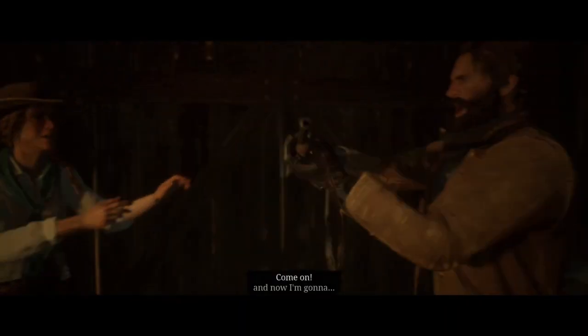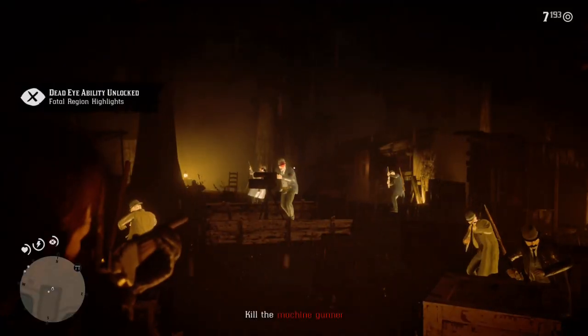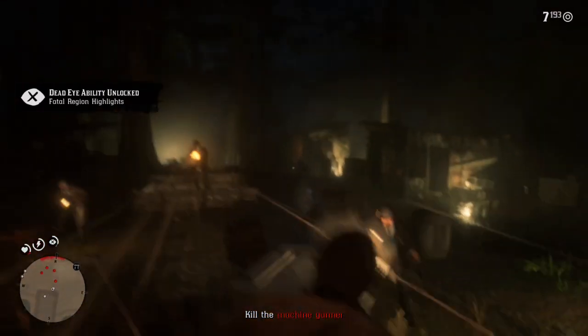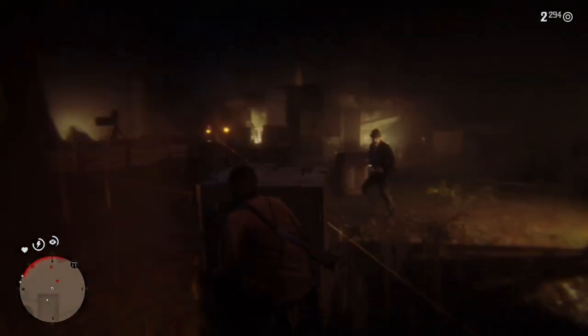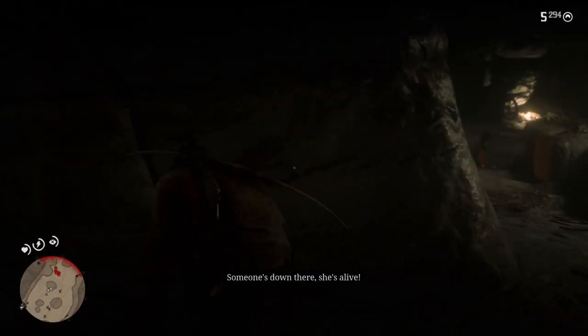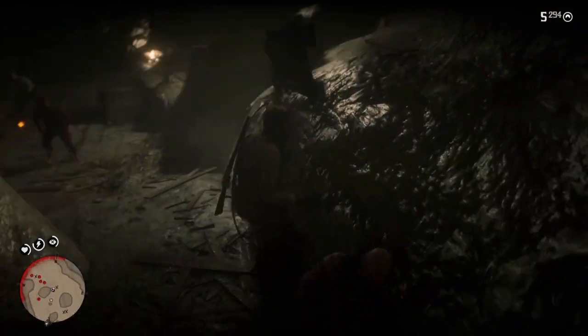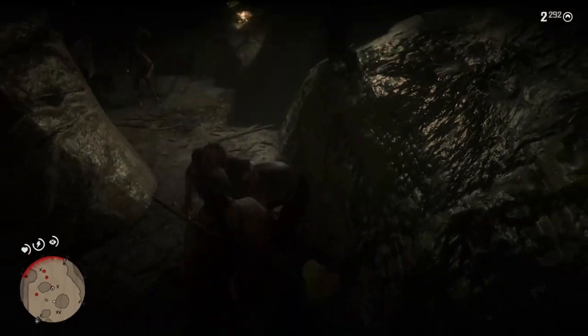I meet up with the rest of the gang afterwards and get into a massive gunfight. I was able to deactivate Deadeye, shoot the Gatling gun, and kill the rest without using the Gatling gun — all without dying. Charles and I go find a new place to call home and go kill some enemies. At this point I've mastered the dual wielding technique and learned that frantically pulling the trigger works really well. Everyone moves into the new camp and all is happy.